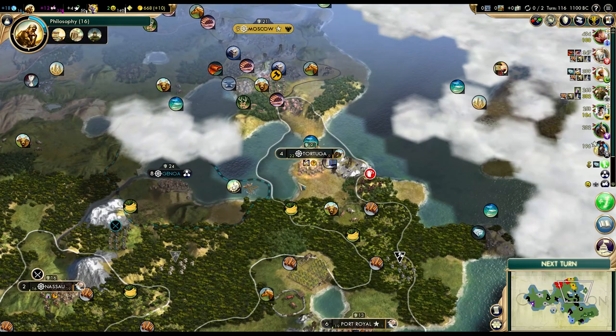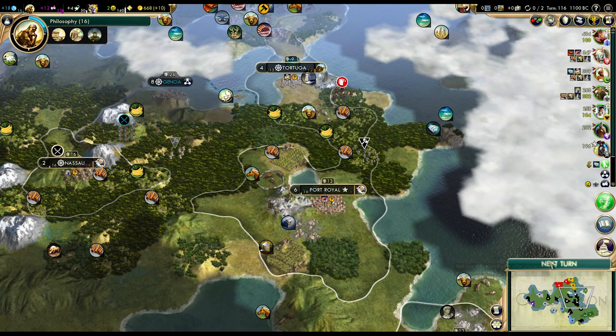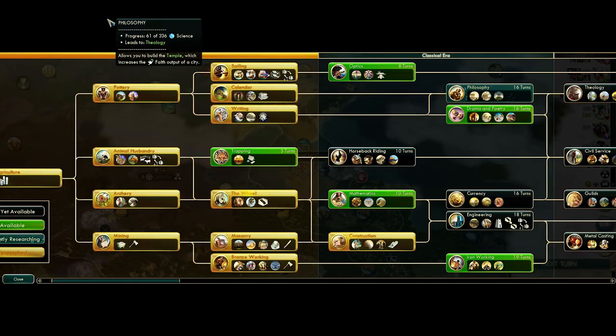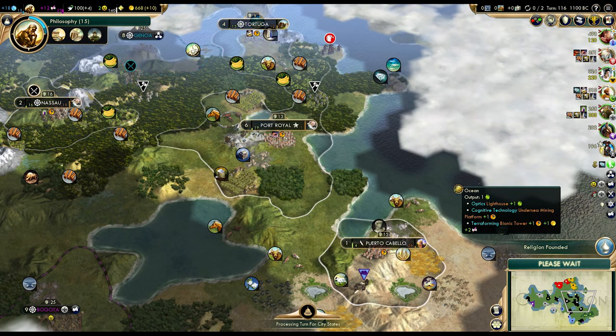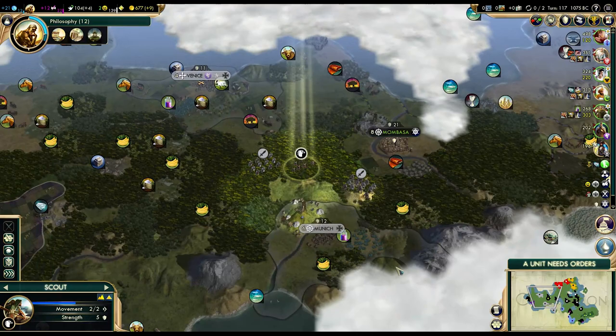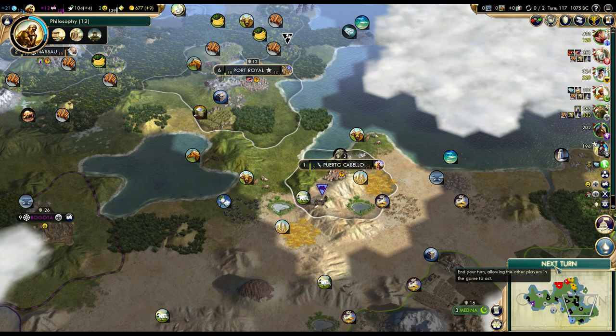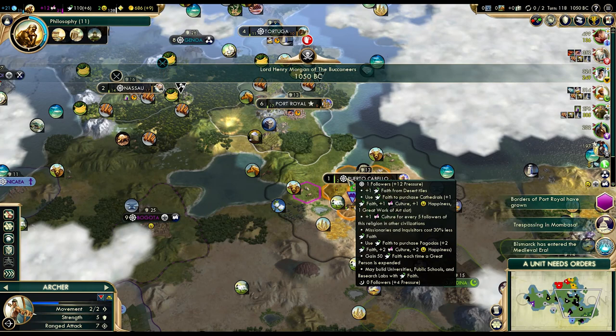Let's go back with that scout. We'll work the spices. We still need the copper but that will have to wait for optics. This is a pretty solid start — we'll have some decent production. Puerto Cabello is going to be the primary production city from the looks of it; it has the highest production potential. Just need to defend it. Oh hey, we got a religion! Let's see if it's any good. Already had it in Nassau.